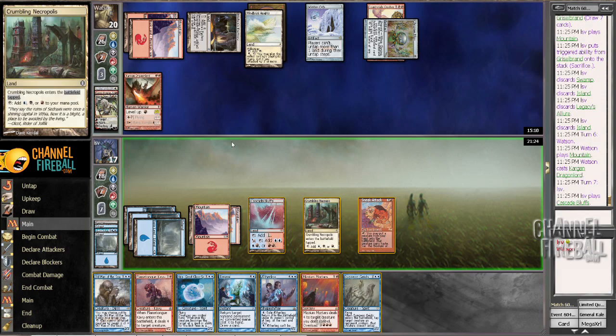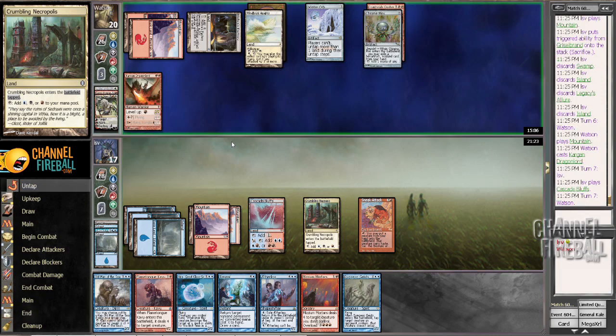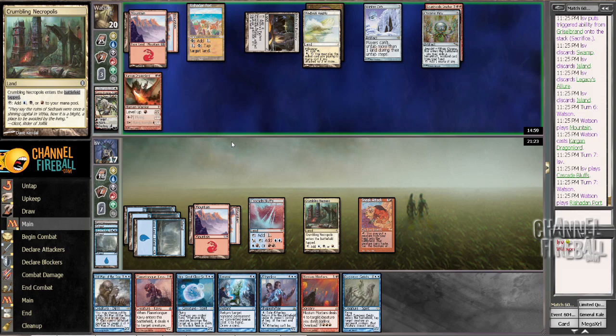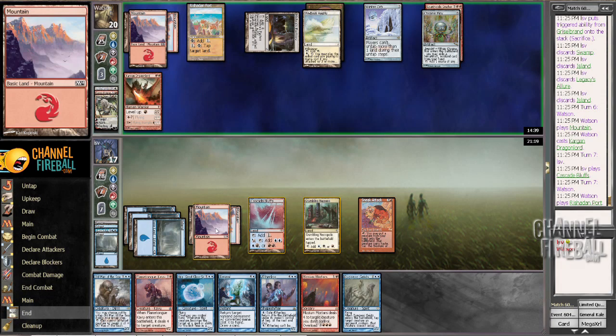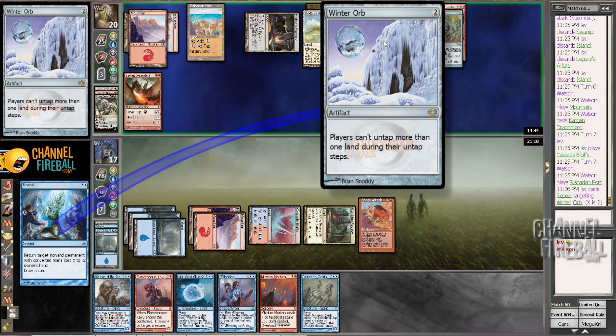Dungeon Geists — nice. I could probably take a hit off that Dragon Lord here, Repeal the Winter Orb so I can get a turn of mana, then sneak attack in Aetherling or Flametongue Kavu. Rashaddan Port is annoying — my opponent Rashaddan Ports me, and I can't Repeal the Winter Orb. My opponent has to Rashaddan Port during the main phase, so hopefully that does not happen. Port on my upkeep — no. Winter Orb is a sweet card. I really like the new art; this is really awesome looking art.